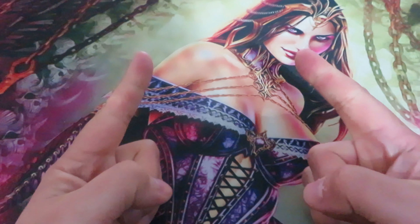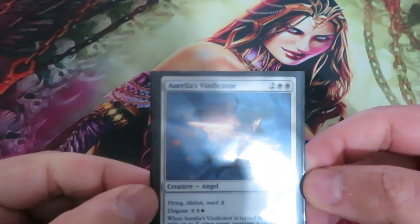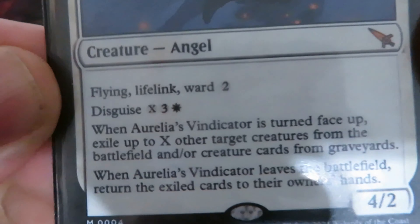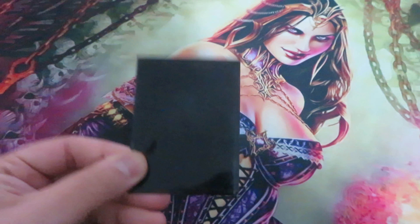But how do you play Disguise? Let's build our battlefield and cast Aurelia Vindicator. Aurelia Vindicator has Disguise X, 3 and 1 white. Because Aurelia Vindicator has the Disguise mechanic, I can cast it face down without letting my opponent know, for 3 generic mana. Any spell you cast with Disguise is a normal creature spell with mana value 0 on the stack — no name, no color, nor creature type. Still, there can be a counter; still, there can be a response.